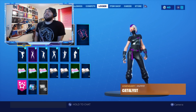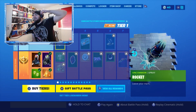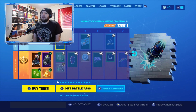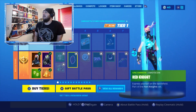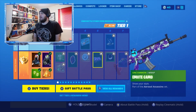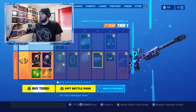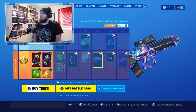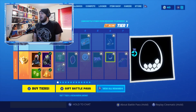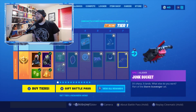Diving into the battle pass tiers: we've got the Rocket spray called Leave Your Mark, referencing the rocket event from around Season 3 or 4. There's also the Red Knight motorcon — not personally a favorite — the Rocket Ride loading screen, the Camo Air Wrap emote, and the Popcorn cotton trail, where kernels of popcorn float up into the sky.